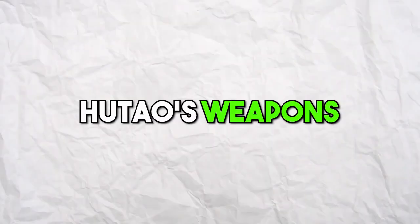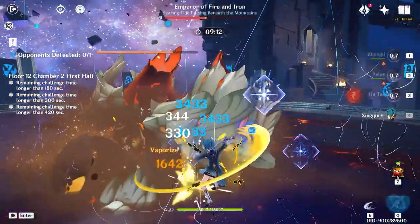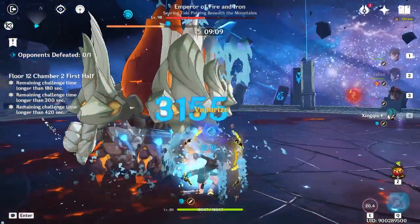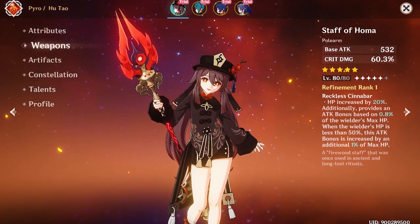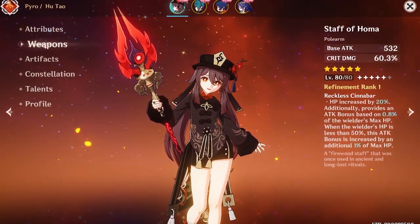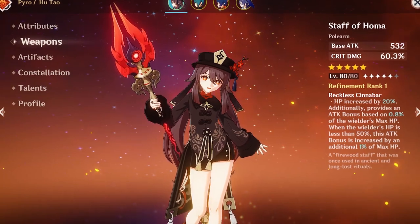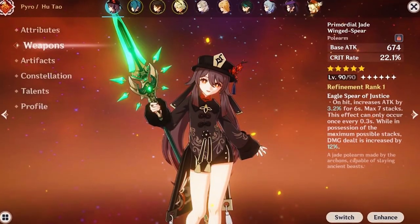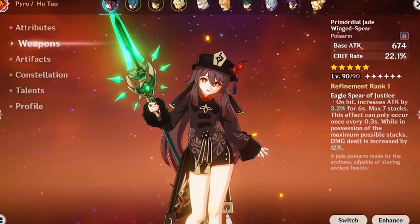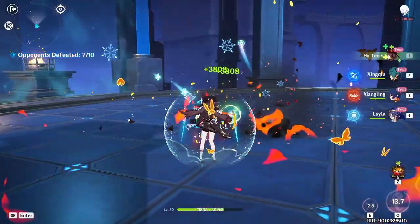Hootau's weapons are crucial to building her into a powerful character. There are a few weapons that are particularly effective for Hootau depending on your playstyle. The first weapon I recommend is her best-in-slot weapon, the Staff of Homa. This weapon increases Hootau's maximum HP as well as her critical damage, and has a unique passive that increases her attack based on her max HP. Another great 5-star option is the Primordial Jade Winged Spear, which provides a significant boost to critical rate as well as increased attack damage.